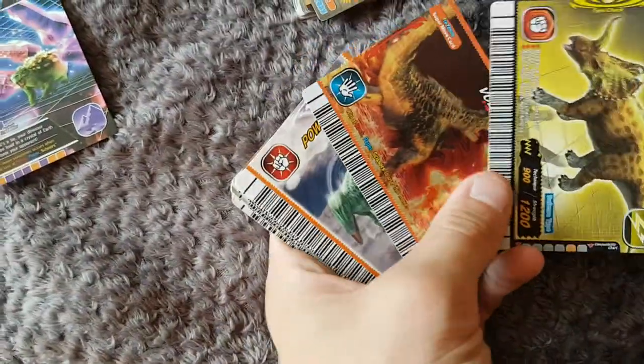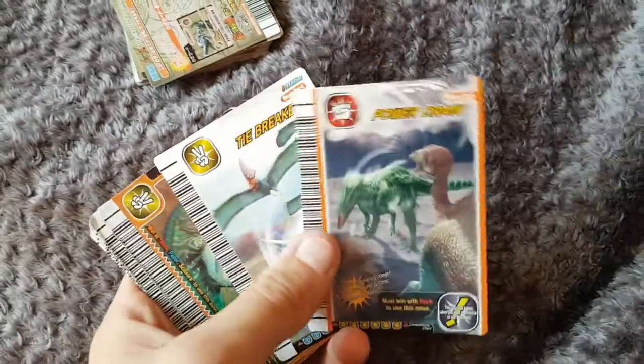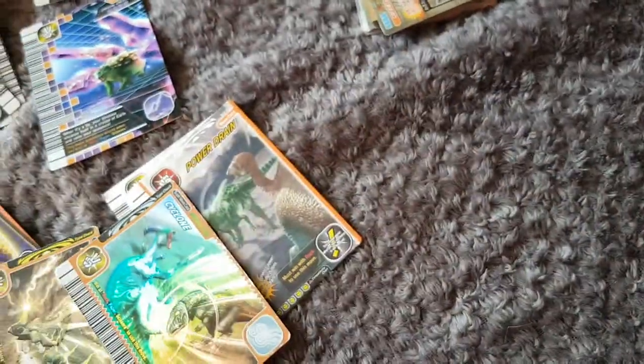Series 2 3rd Crystal Crusher. 4th edition Eucentrosaurus and Volcano Burst. 3rd edition Power Drain. 5th edition Tiebreaker. 2008 Cyclone and Electric Charge.